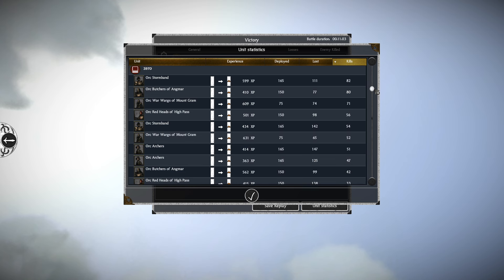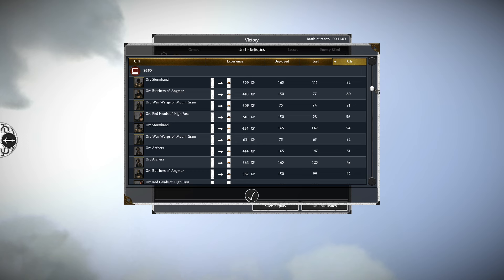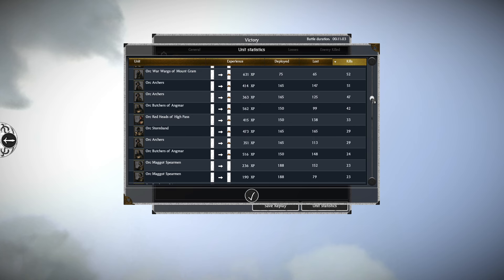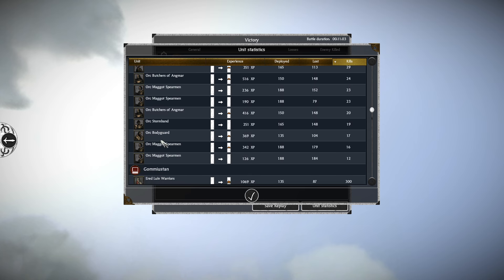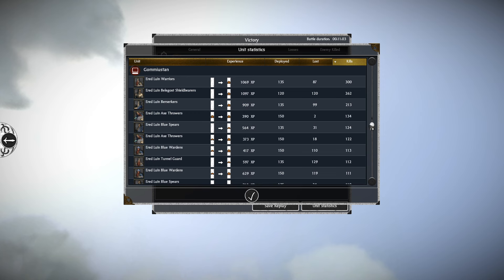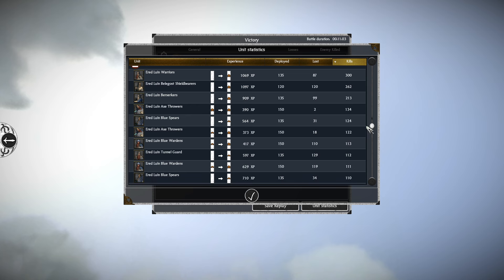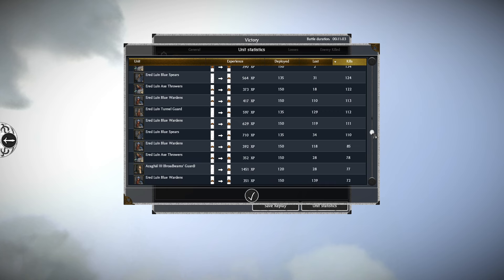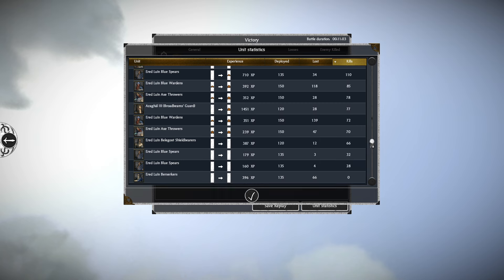Then we have the Warhost of the North, played by Zero. His Storm Band getting 82 kills, 80 kills with his Orc Butchers — those are good units, but 80 kills is pretty poor. Wargs of Mount Graham getting 70 kills, and the Redheads of the High Pass getting 56 kills. More Wargs with 52 kills. Then we have Gomi and Stan playing as Ered Luin — getting 300 kills with the Ered Luin Warriors, 262 kills with Belegost Shieldbearers, Berserks getting 213 kills, 134 with Axemen who only lost two men, and 24 kills with Blue Spears. Really good kills for Ered Luin.